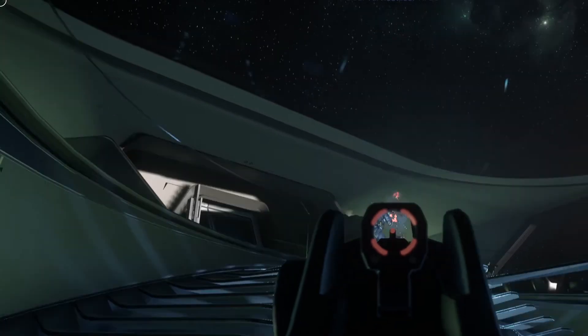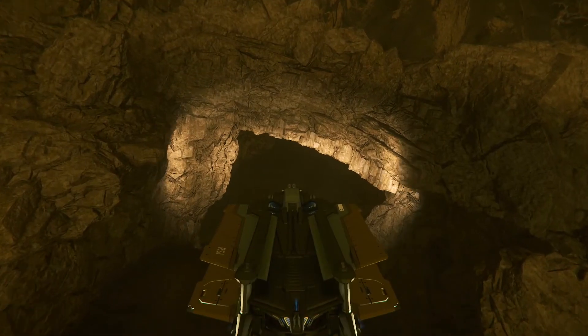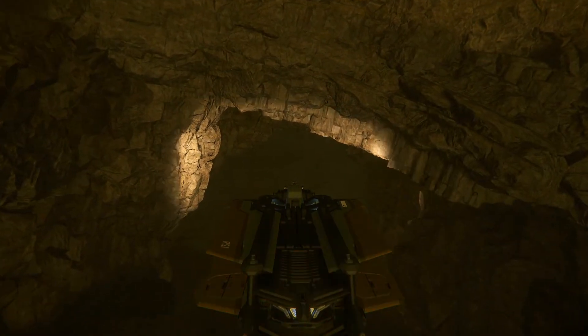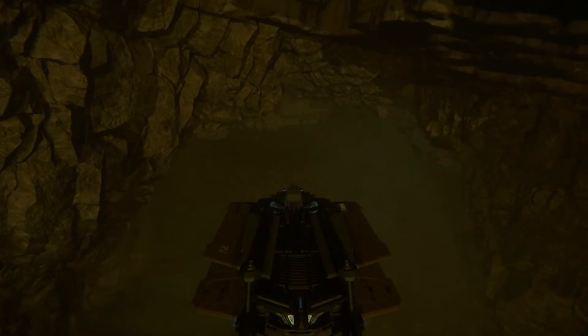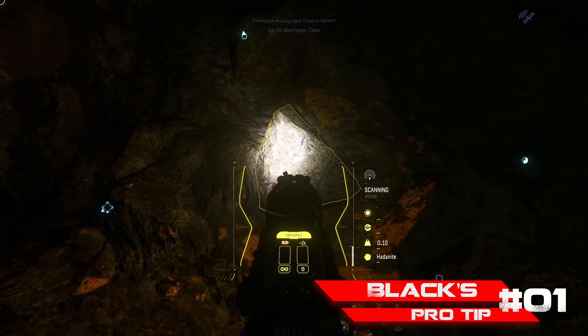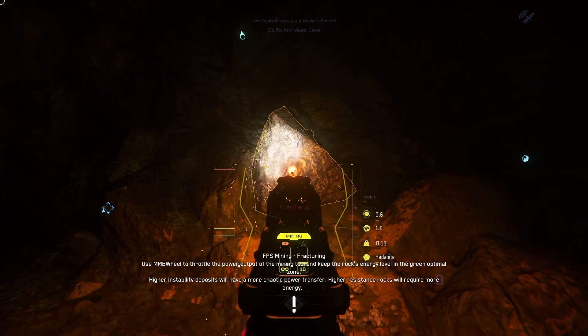Otherwise, if you die, you end up on the last visited space station. Another newer addition in 3.13 are caves you can fly or drive a ground vehicle into and land to investigate further. These caves show what the future is going to be like, and it looks good. Black's Pro Tip Number One: while in these caves, it's a good place to also practice hand mining.